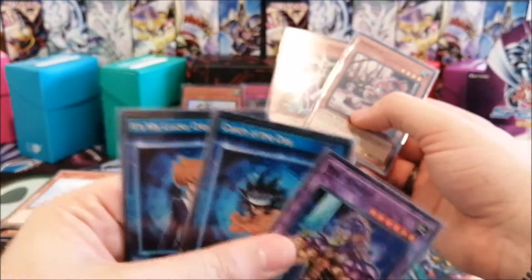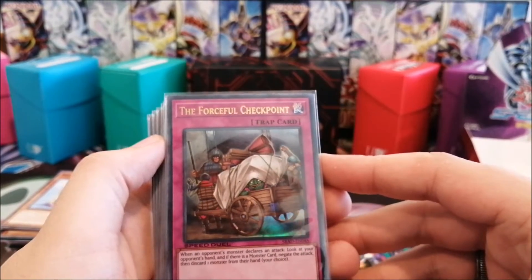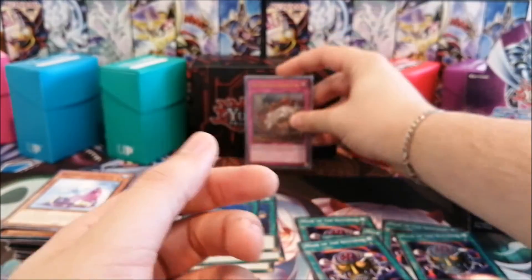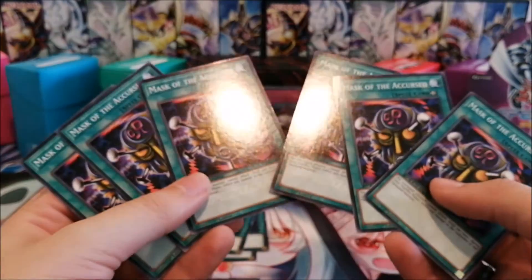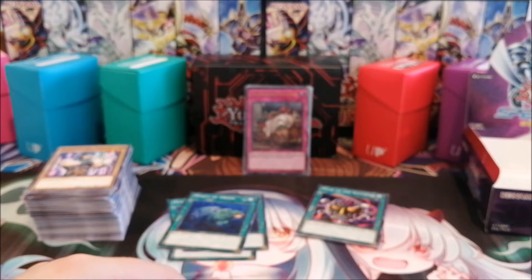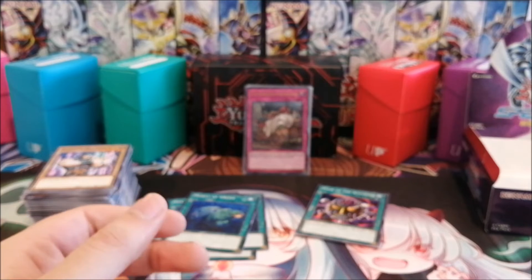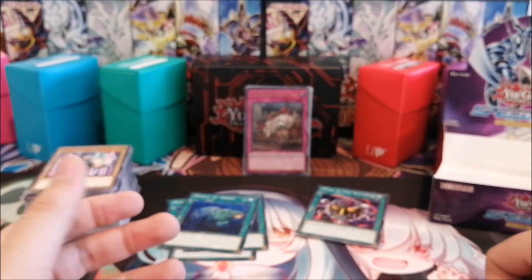For our ultras we got Sonic Bird which I really wanted, Blade Knight which is a fan favorite and a Goat Format staple, and the Forceful Checkpoint which is interesting — probably the only attack-negating card in the whole game, which is kind of cool. We also got four Morays of Greed and six Masks of the Accursed, which is very decent. I hope you guys enjoyed today's video! Probably in the next episode of the Speed Duel series we'll have a game, and if there's a game there will be deck profile videos coming up soon. Until next time guys — it's been a pleasure, and peace out!